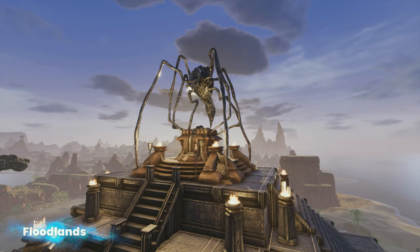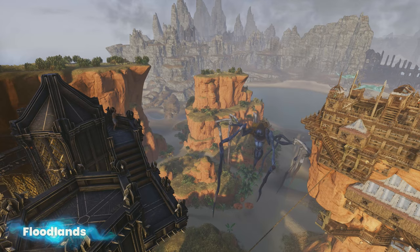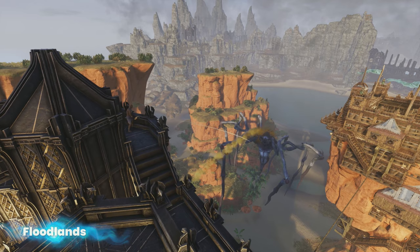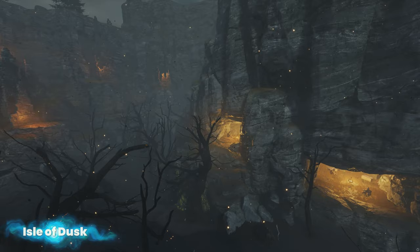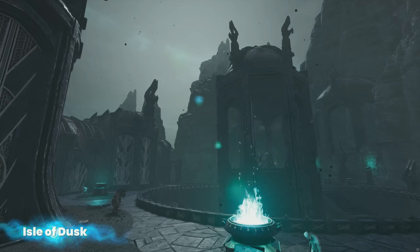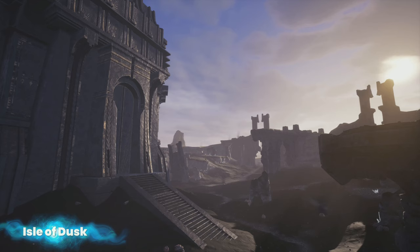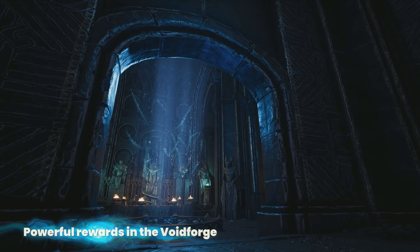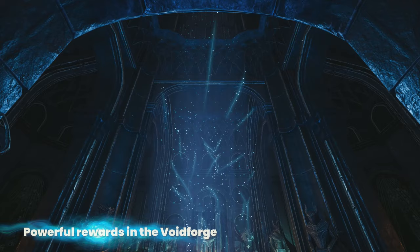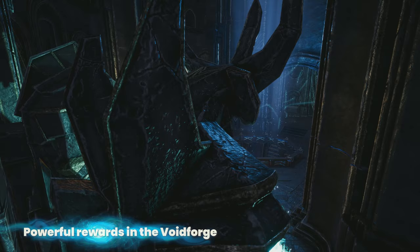In the central area of the map, we have a very large floodplain. These areas will encourage the player to build in a certain way, and will also encourage people to siege these buildings. Then we have a volcanic area, where the player will have to travel very cautiously, as there are dangers around every corner. At the base of the Tower of Siptah, players will find the Void Forge. They need to gather fragments of power to gain access to it, but once they do, they will find a beautiful magical inner chamber.